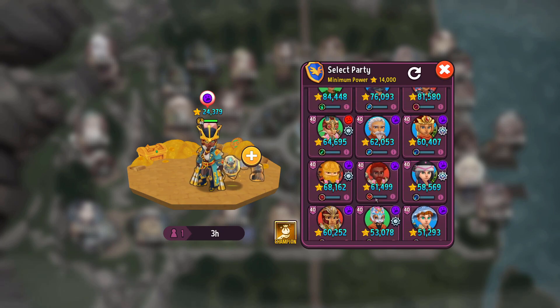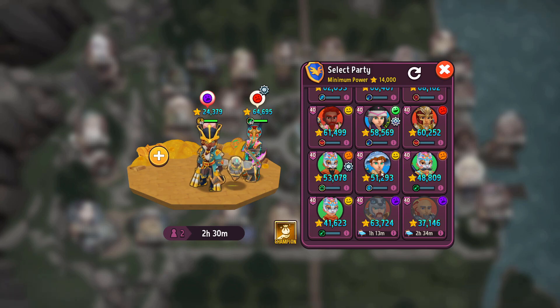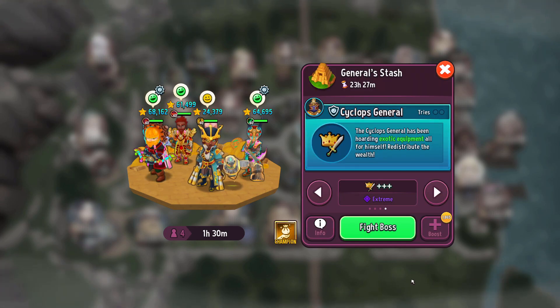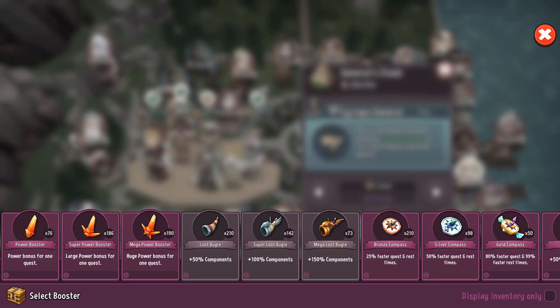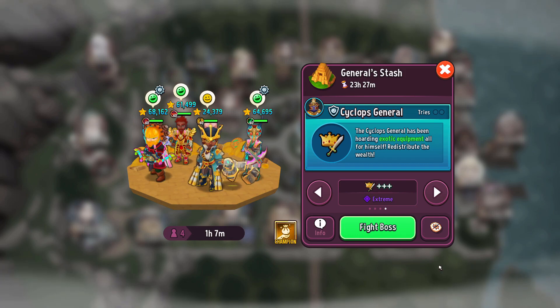Since this guy is dropping equipment and there's no point in not doing this, I'm just going to send Polonia as part of one of my teams. Hopefully Polonia can bring back some extra items. Let me use a bronze compass — I have so many and I don't need to wait as long to show you the results.